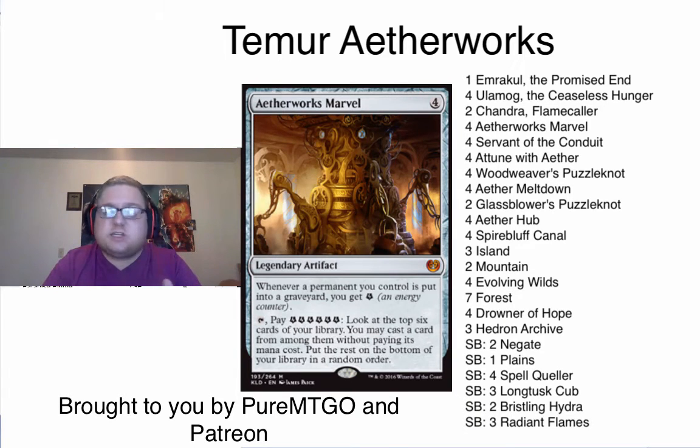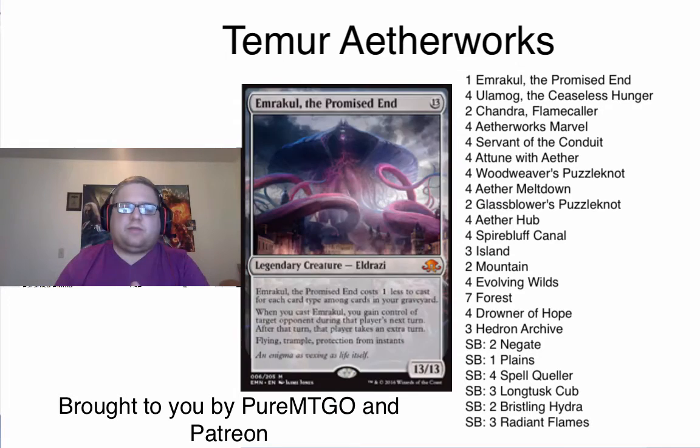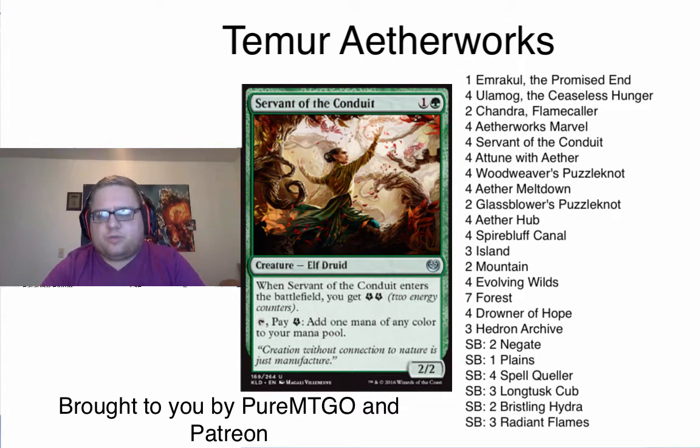Because of that, you're able to get your Marvel down a lot of the time, especially against the Esper decks. If they're spending things to kill your Servant of the Conduit, that means they'll never have a Harness Lightning to get your Drowner of Hope late in the game. Servant of the Conduit is secretly the thing that makes this mana curve really work — between Attune with Aether and Glassblower's, or Woodweaver's Puzzle Knot and Servant of the Conduit, you have a lot of early spells.